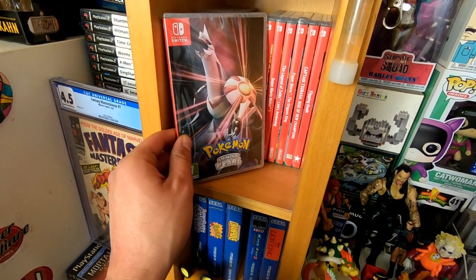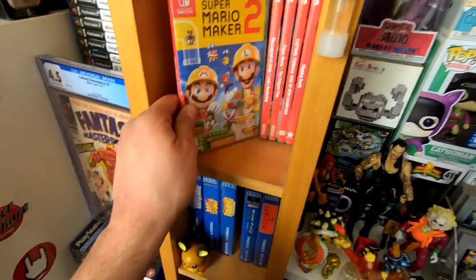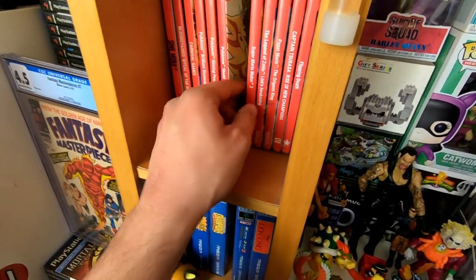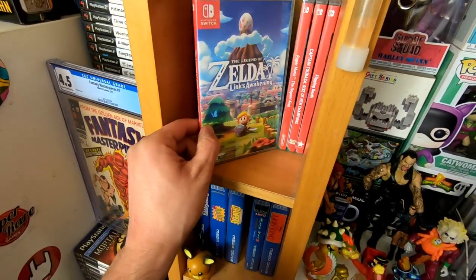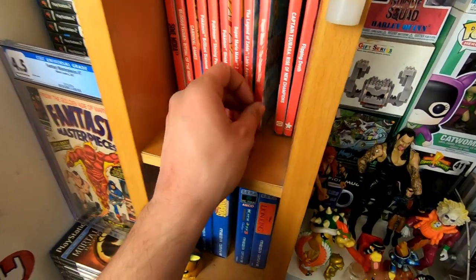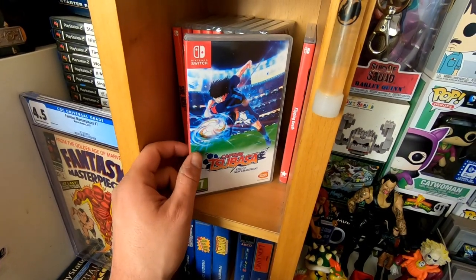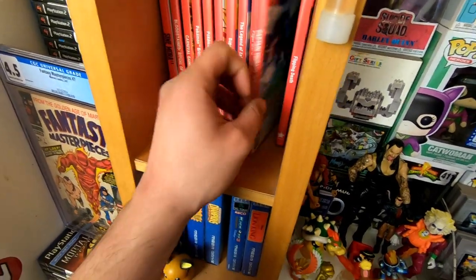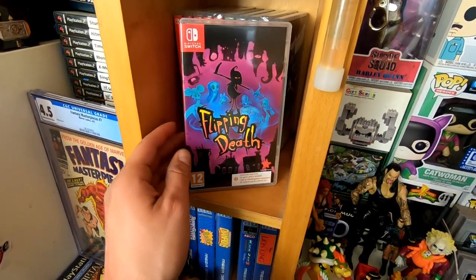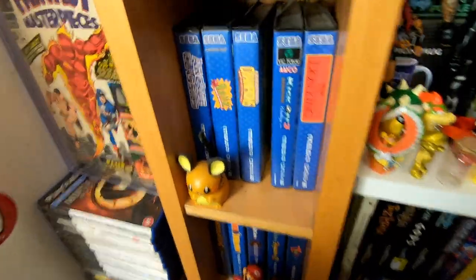Some more recent Switch pickups: Bloodstained Ritual of the Night — I've been playing through Curse of the Moon recently, it's really good. Brilliant Diamond, Shining Pearl — still sealed. Pokemon Shield, Super Mario Maker which I got at a boot fair. Legend of Zelda: Link's Awakening, Paper Mario: The Origami King — still sealed. Captain Tsubasa: Rise of the New Champions — been around a long time. And Flipping Death — just a code, haven't even tried it yet.